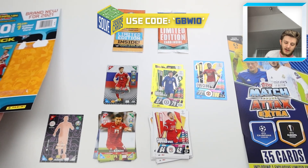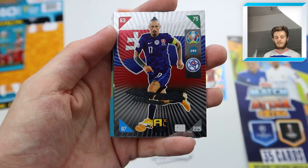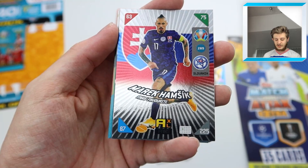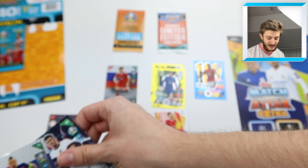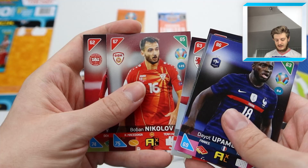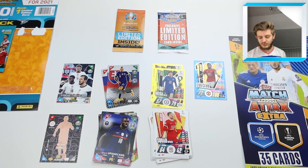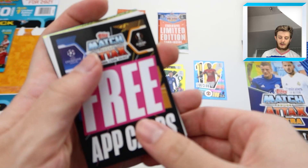Let's get into another Panini packet — hopefully we can hit one of the better cards. It seems like we're starting with the insert cards from this pack. We've got Marek Hamšík for Slovakia, and look at that — a Power Trio card of Sterling, Sancho, and Kane for England. That is a beautiful card. Then the base cards: Mertens, Dries Mertens, Haaland, Ramsey, Nikolov, and Yusuf Poulsen for Denmark. A pretty decent pack.